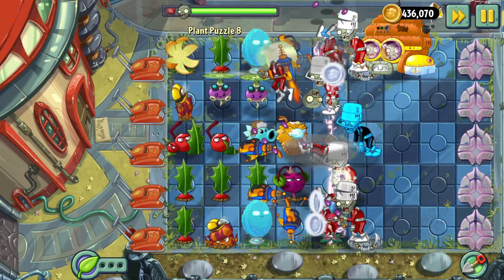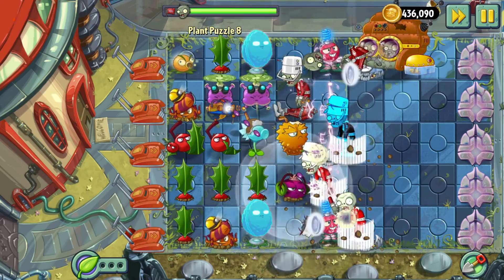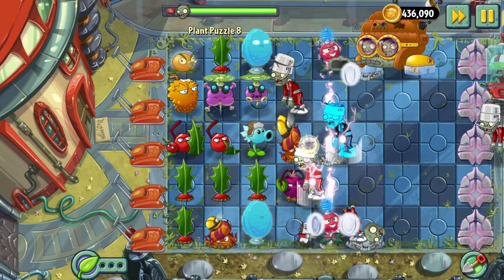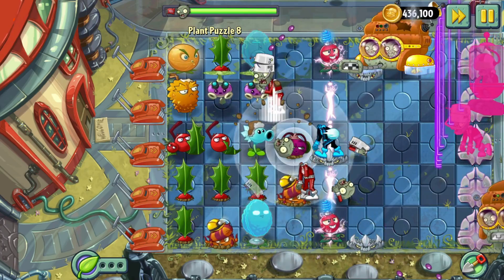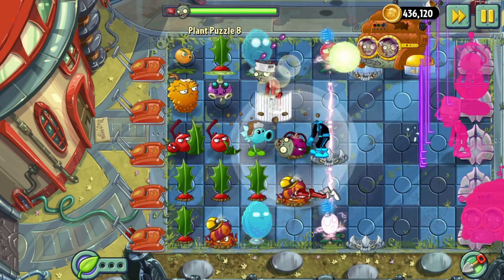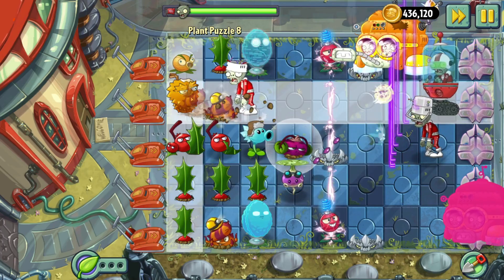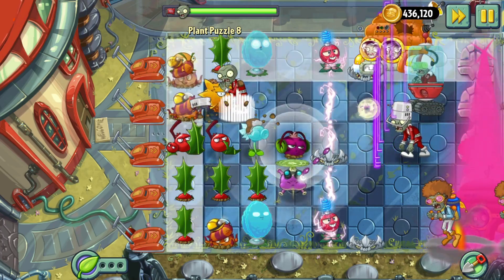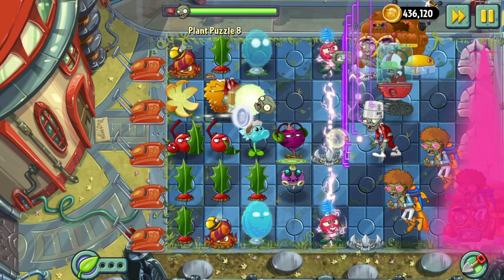Let me swap — oh come on, game! I'm trying to click and drag and it doesn't always go off. That's what makes this type of level so annoying to play through. We need some help up top because that Infinet's about to go.